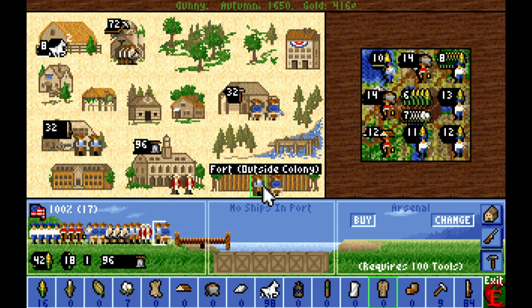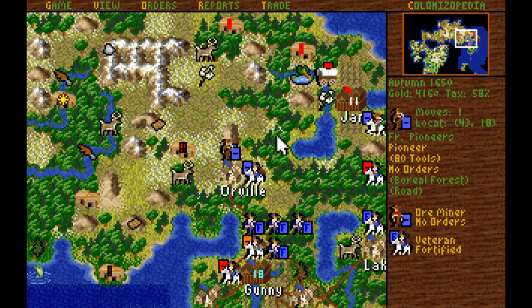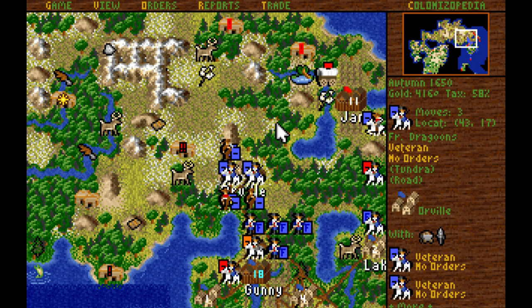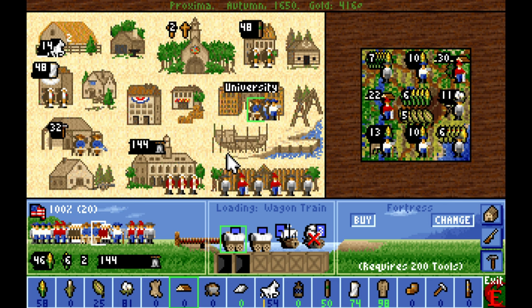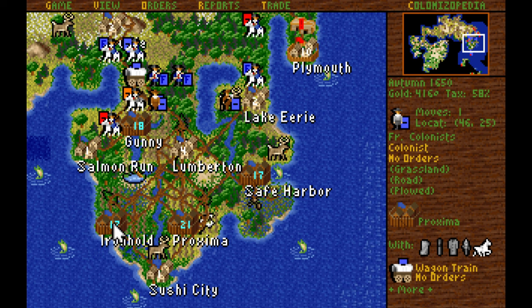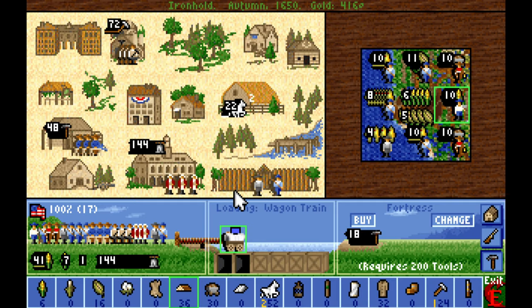Our third gunsmith has arrived. Let's put him into the magazine — so now we make 48 muskets every turn, which is basically a soldier almost every single turn. The pioneers working all over Orville we're going to send towards the future location of Farmville to get all the tiles plowed. You know what, it's going to take so long to actually build the fishing villages — I'm going to train some carpenters to do it for me, so I won't have to pull out carpenters from the primary cities.